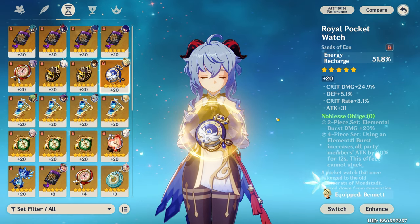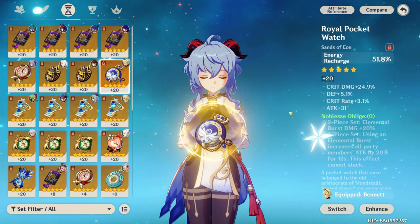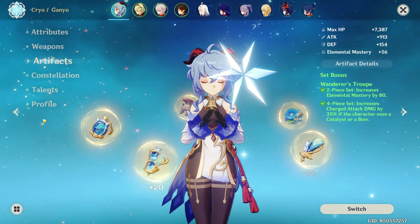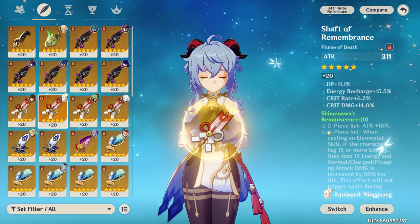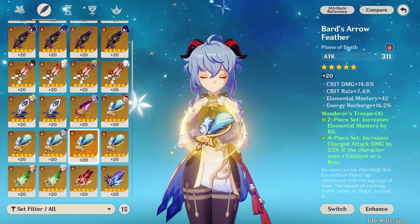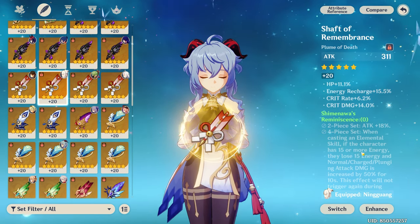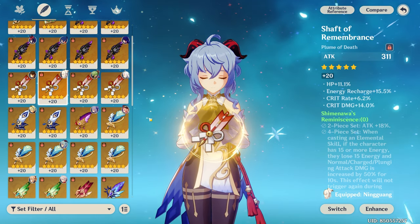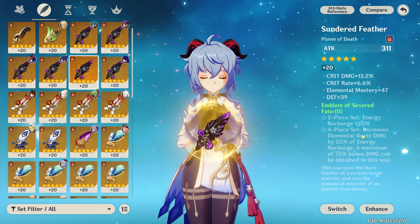4-piece Noblesse Oblige is a good option if you do not already have another Noblesse user in the party, as it increases both Ganyu's burst damage while giving her team a significant attack buff — it does less damage than Emblem of Severed Fate, but offers better team utility. Several 2-piece combinations work fine as a temporary option: for DPS builds, 2-piece Blizzard Strayer with any Attack% sets, or Noblesse Oblige for burst damage. For Melt Ganyu without a good 4-piece Wanderer set, 2-piece Wanderer's with 2-piece Blizzard Strayer or Attack% works fine. Finally, 4-piece Shimenawa's has a very high damage ceiling not far off from Wanderer's Troupe, but has anti-synergy with Hamayumi and very restrictive rotations — though it is resin efficient due to being paired with Emblem.